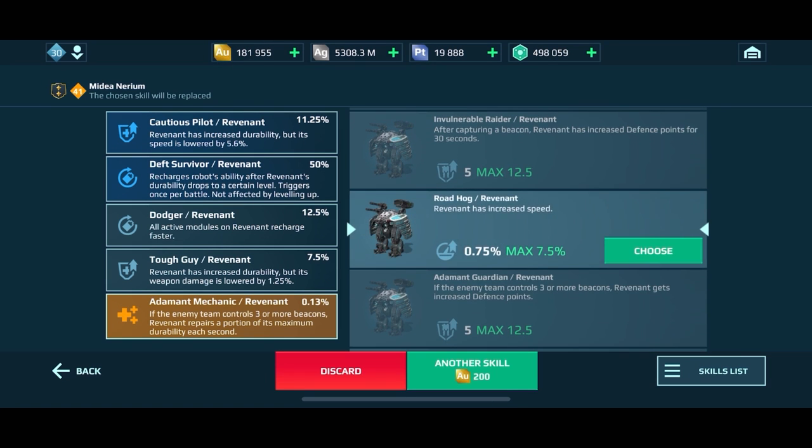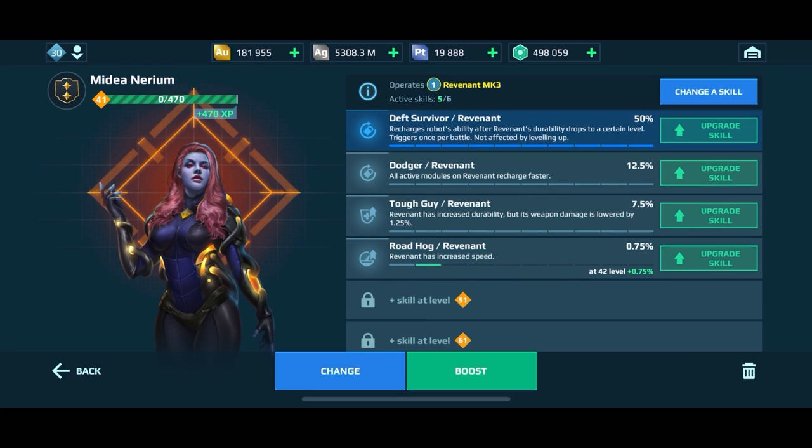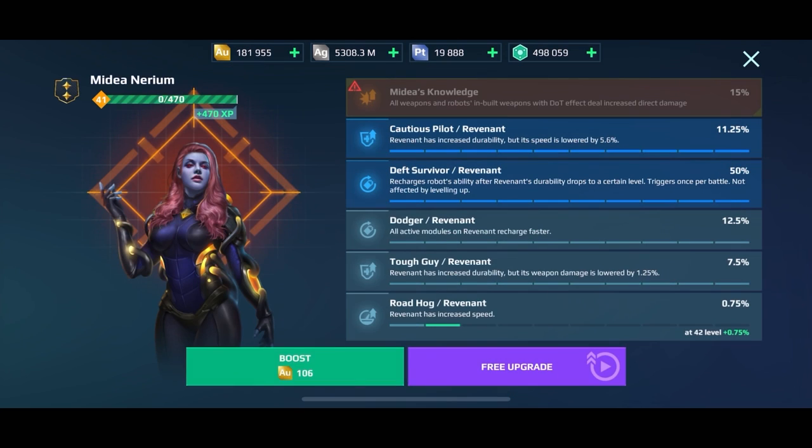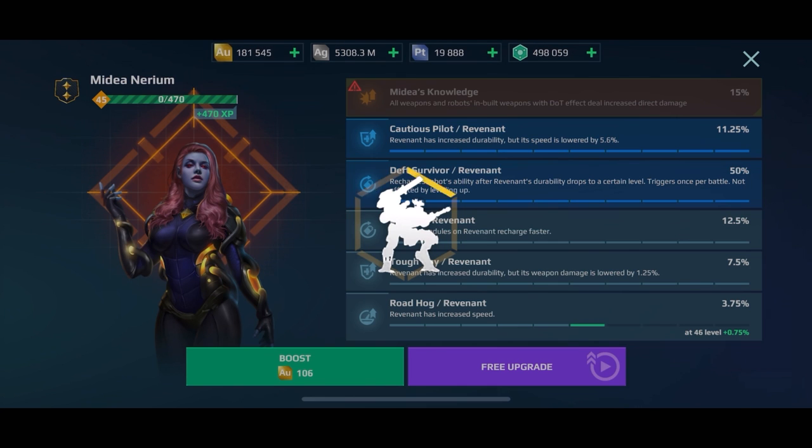Now it's starting to get to the point where I kind of would have been better off just selecting my own. But boom — we're going to select Roadhog, that's a good one. Now we have two more skills to go after: Armor Expert and Foolhardy Quartermaster, in that specific order.